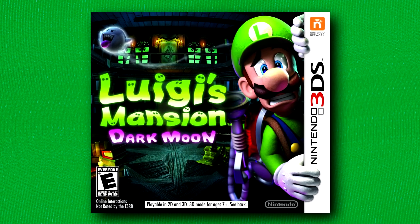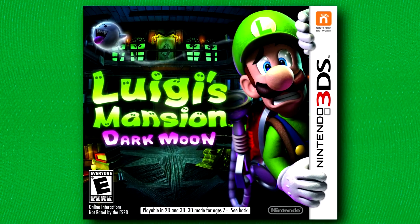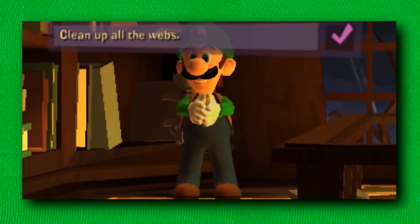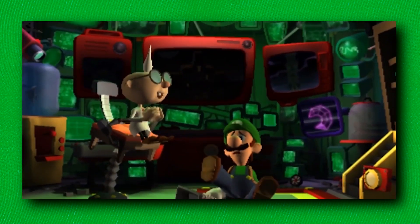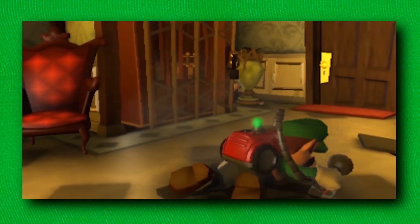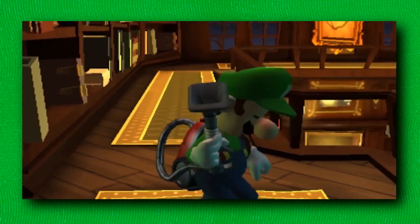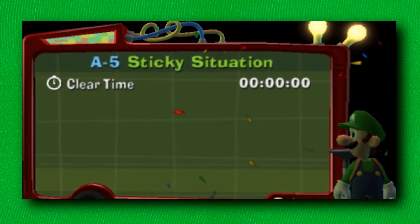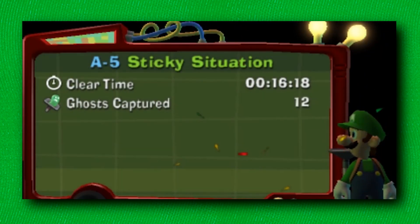Dark Moon is a great game, but the most important and arguably biggest downgrade from the original is that Dark Moon's progression is mission-based. EGAD gives you an objective, you do the thing, go back to EGAD for a new objective, then go back to the same area for that objective to actually progress in that mansion. I believe the team did this since Dark Moon was on a handheld, and that they believed the more objective level progression would suit a handheld since you can play for a short session, beat a level, and put the game down feeling satisfied and accomplished.